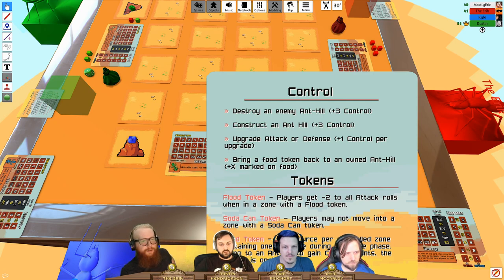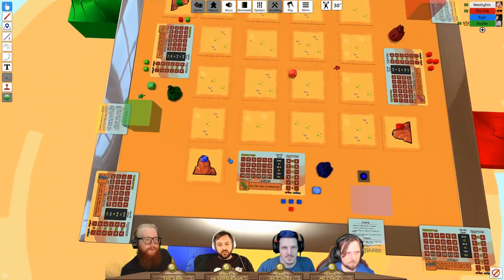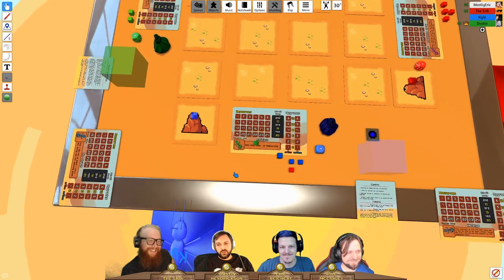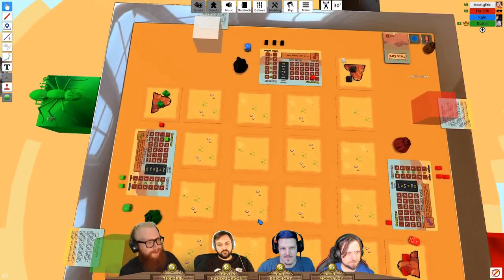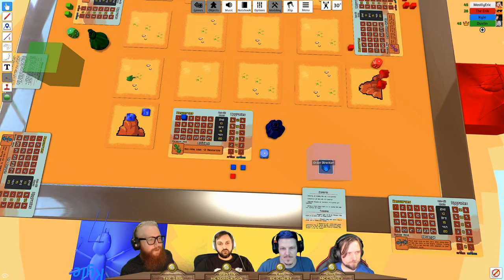The goals are reviewed: build anthills, destroy anthills, upgrade, and collect food. In the first round, everyone collects two resources for their one anthill, spawns ants, then picks a movement direction and places their order token face-down simultaneously so no one can react to others' moves.